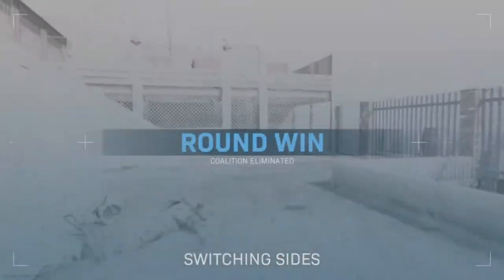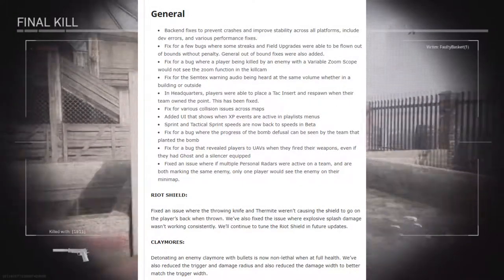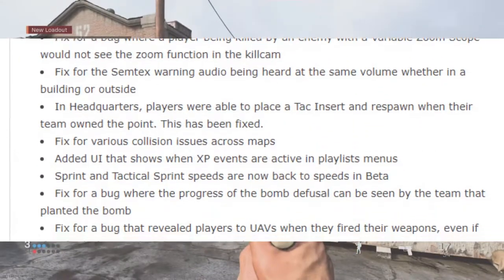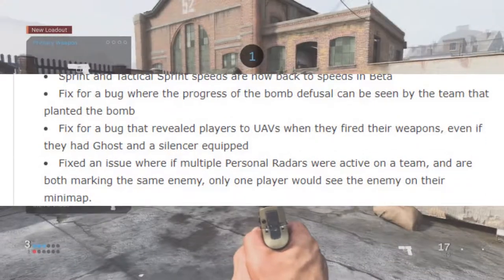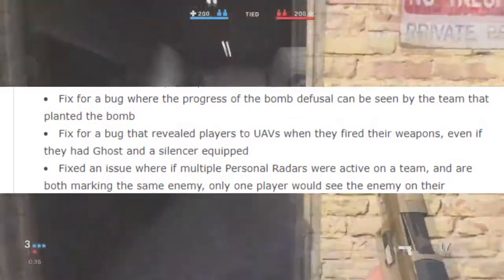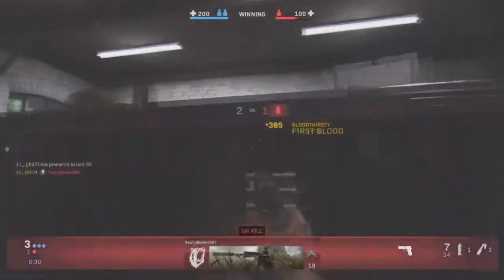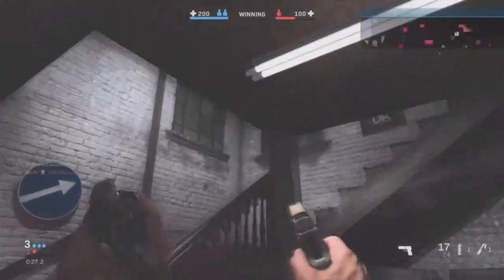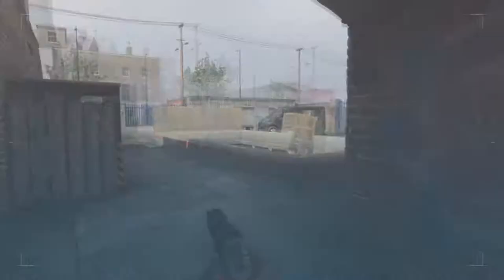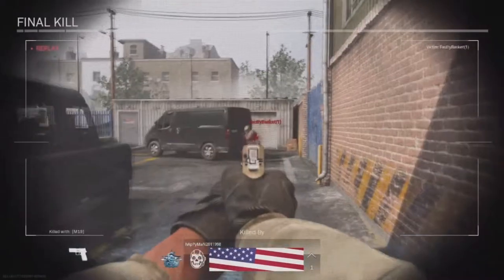Next, they did some general fixes — a few bugs with field upgrades and the semtex not registering correctly. The one that caught me off guard was the fix for the UAVs and the silencer with ghost. There was something going on there because I had noticed it — I use ghost in some of my classes but stopped because it felt like it didn't work at all. Apparently the UAV was actually revealing players who were using ghost and silencer.